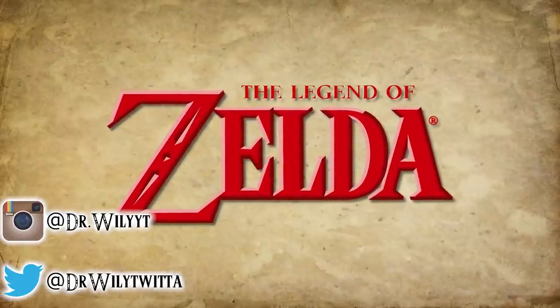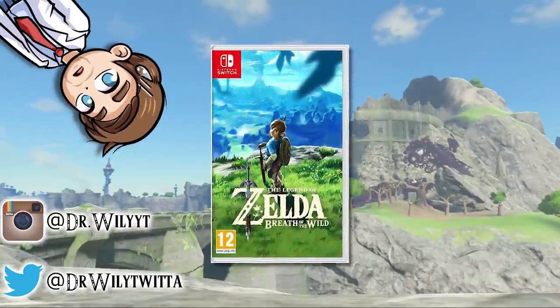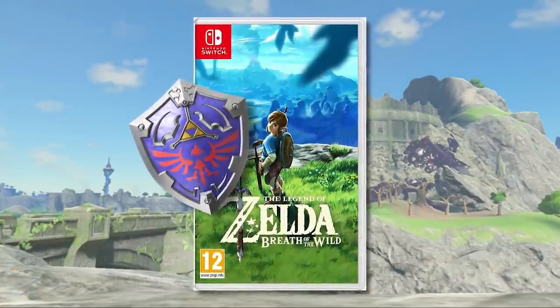We all know what kind of theme the Zelda games have — usually something medieval, although Breath of the Wild was a little bit different. But nonetheless, one type of item was still seen in the game: shields, which always play a big role in the Zelda titles.